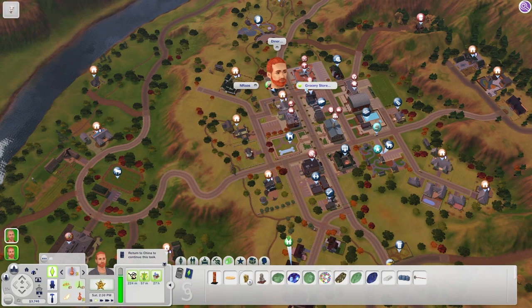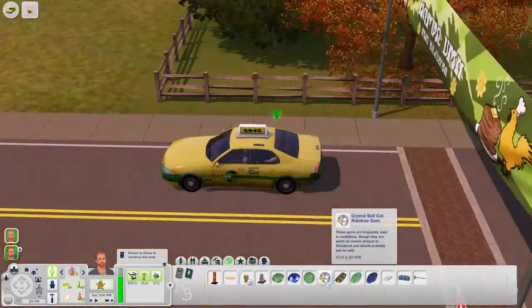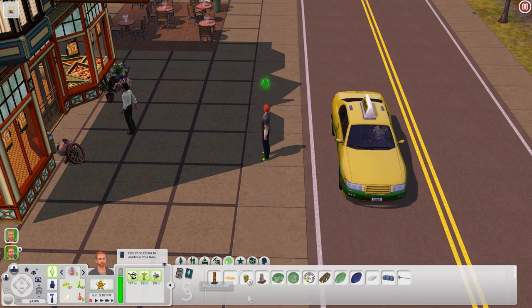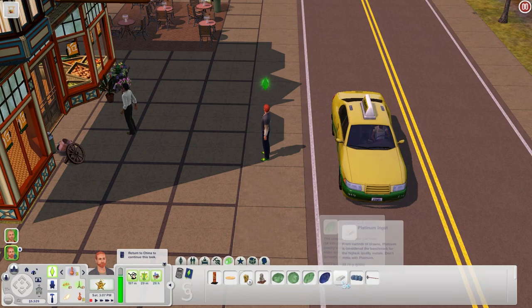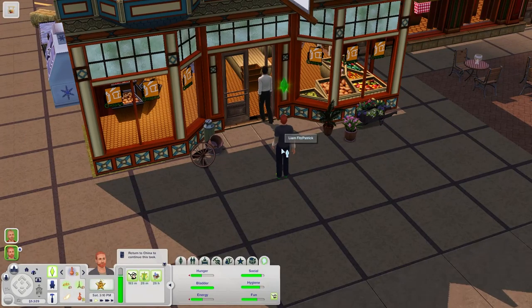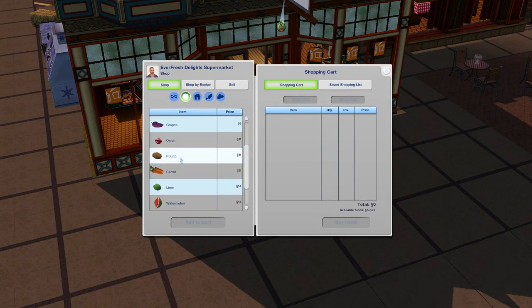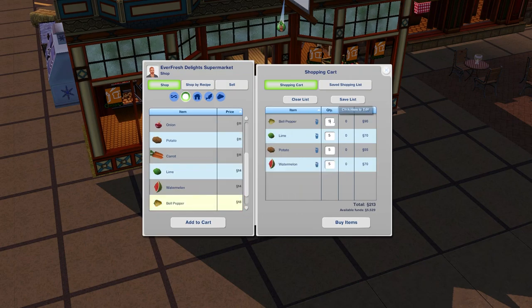I want some potatoes and some watermelon. Let's go shop for groceries. I'll probably eventually sell or get rid of some of these gems. The jade sometimes gets asked for in quests, but the tanzanite, never. Rainbow gems, never. Quartz, never. I'm going to save the lapis, the jade, and the platinum - they sometimes ask for those. Everything else is just going to be used for some money. There's Fleet Marshall - let's get some potatoes, some limes for salmon I think, watermelon, and some bell peppers. That's a good assortment of bait for some fish.